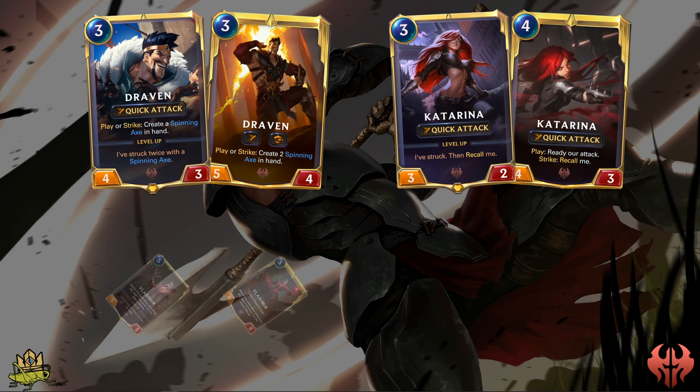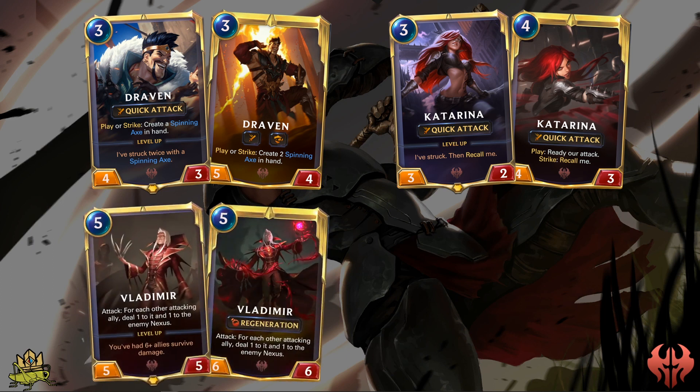Vladimir is the champion of the Surviving archetype, dealing 1 damage to all your friendly units when he attacks and 1 damage to the Nexus for every damage dealt through his ability. This makes Vladimir a fantastic tool to trigger those Surviving effects while you also get the additional Nexus damage. After having 6 allies survive damage, he'll level up to get the Regeneration keyword, making him even harder to take out and a good target for spells like Transfusion, which we get into later.